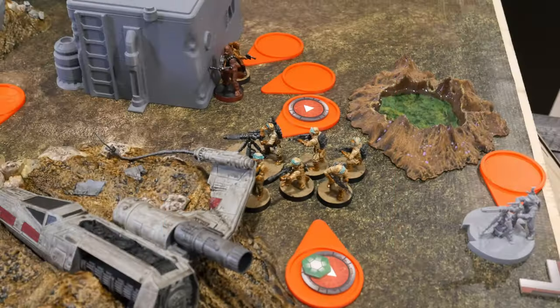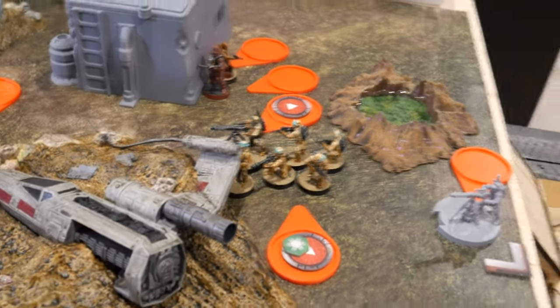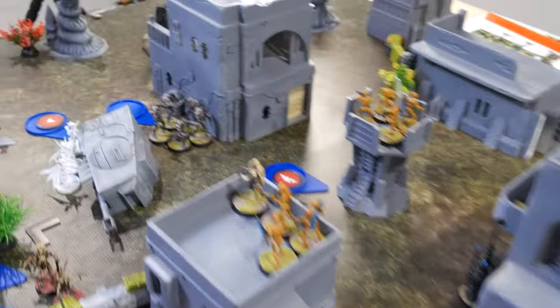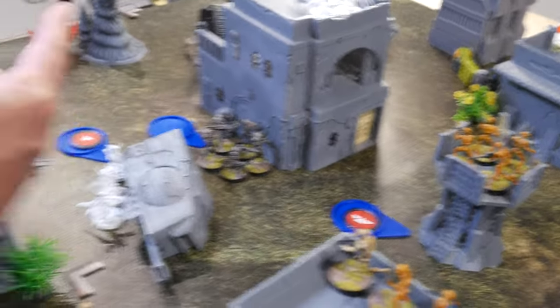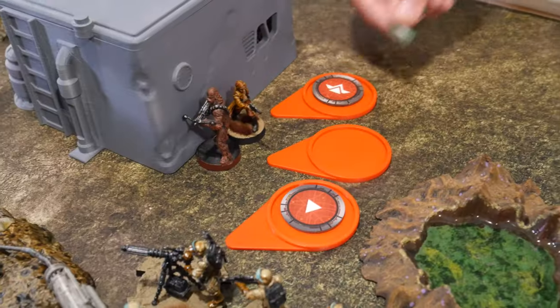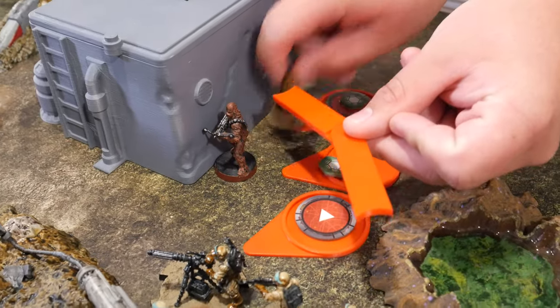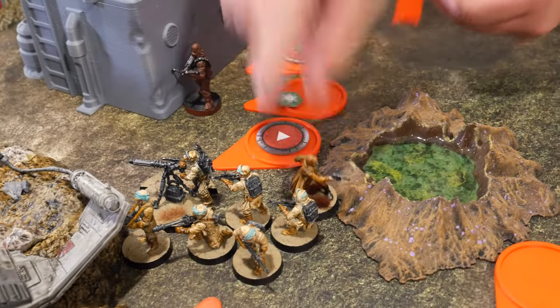Red. My order went to the Veterans who coordinated and got a dodge. My order went to the Commando squads and got a direct from Sunfac to the Geonosian Warriors. Han's going to take a dodge, which is going to give Chewy a dodge. Then he's going to make a move just over to there.